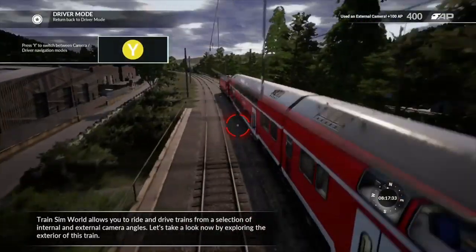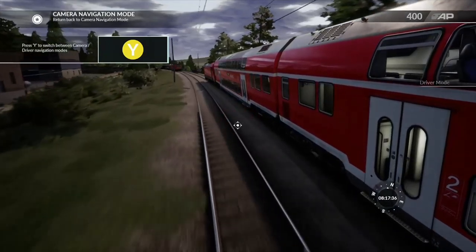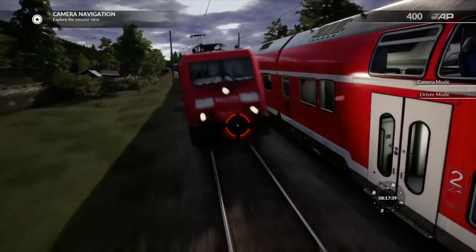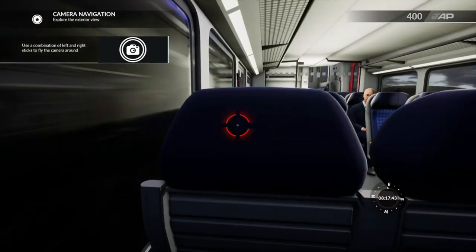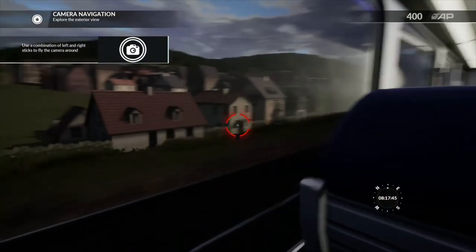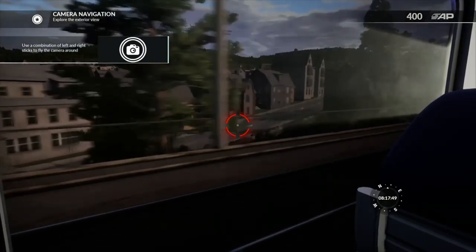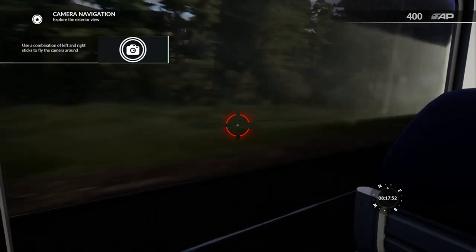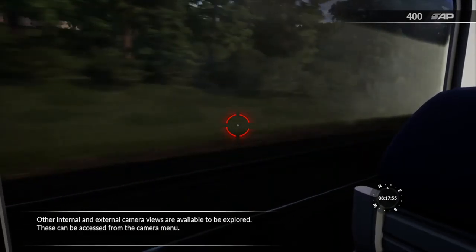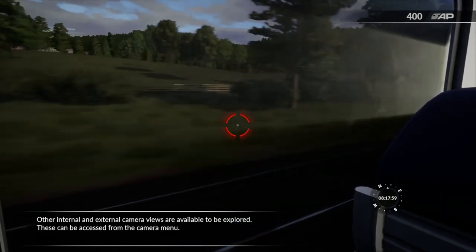Train Sim World allows you to ride and drive trains from here. Other internal and external camera views are available to be explored, and these can be accessed from the camera menu.